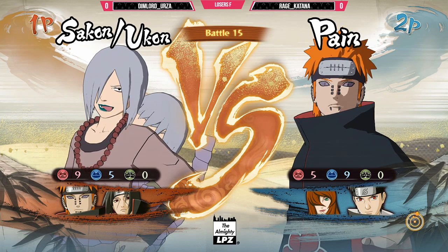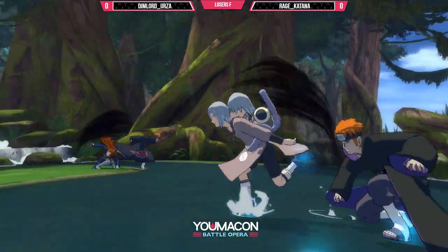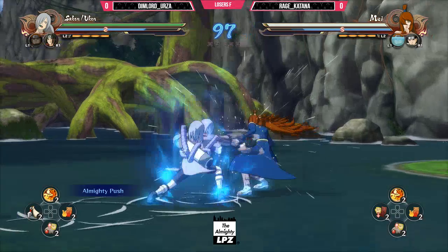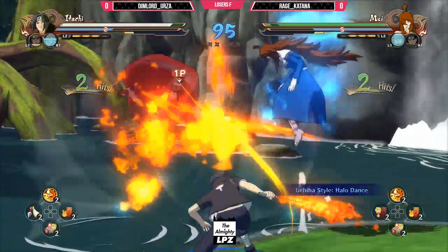Sakon's Jutsu makes a huge wall that nothing I know of can pass through, aside from physical hitboxes. It's Ubito's Jutsu — it goes through it. Really? Yes. Not even Ubito's tokens go through it, which doesn't make sense. The guard gauge is already pretty low. You can't be air blocking that much anymore.